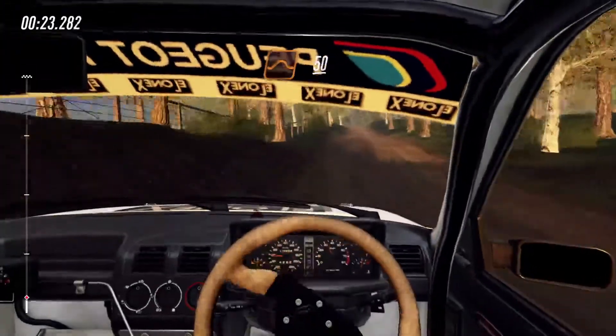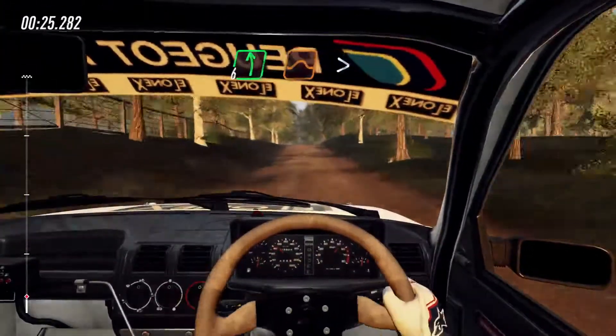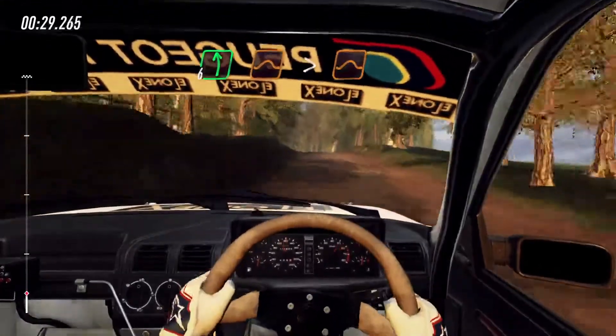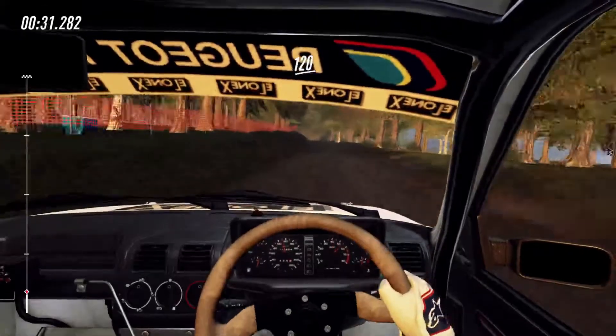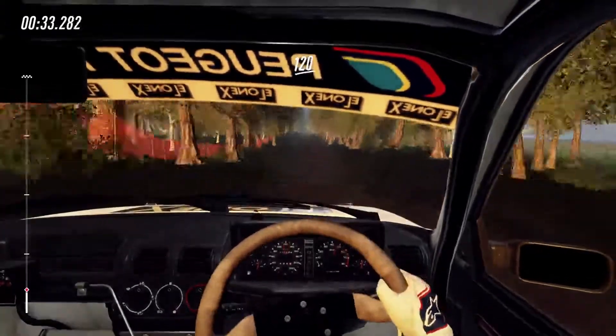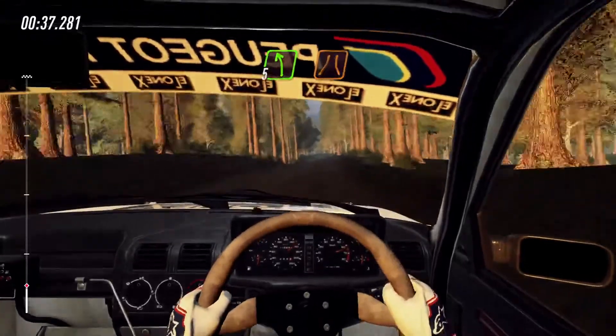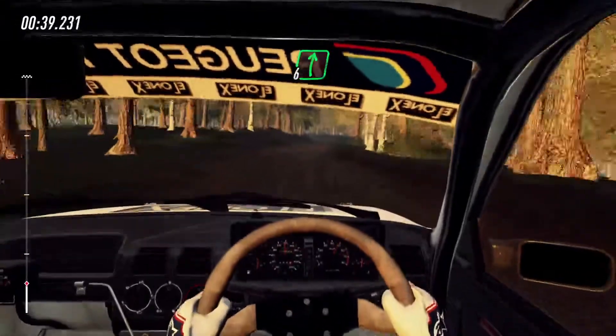Keep middle of a jump, 50. 6 left over jump long, tightens over crest, jump, 120. Keep right into 5 left long, narrow over bump, into 6 right, 80.